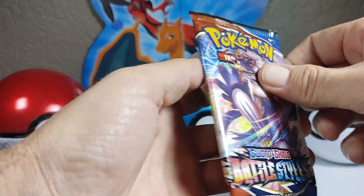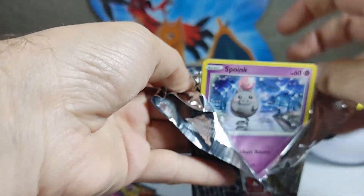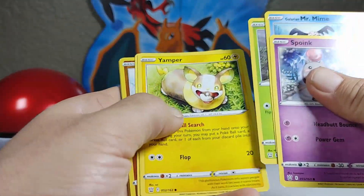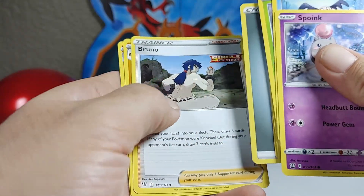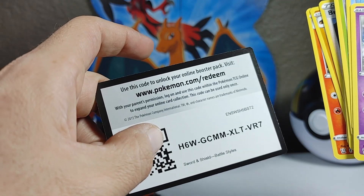We still have a bunch more cards to get into here. Let's see what this next pack has to offer. Spoink, Mr. Mime, Yamper, Lookatong, Monferno, Drampa, Bruno, Carkol, Pig having a sit, and there's the code card.